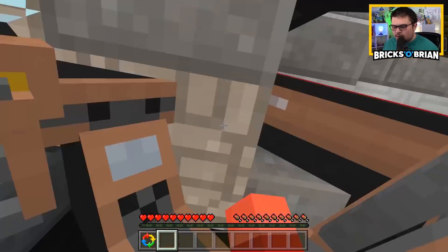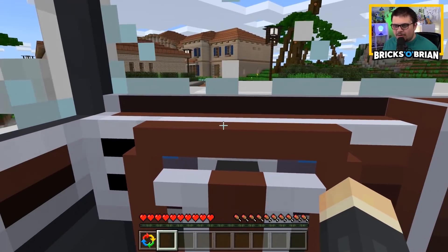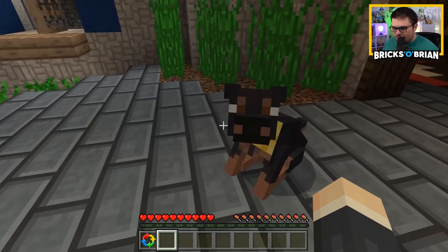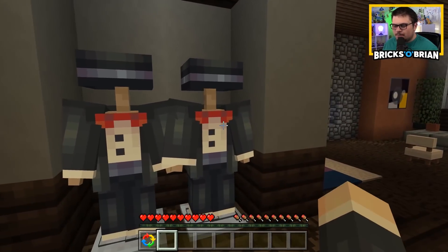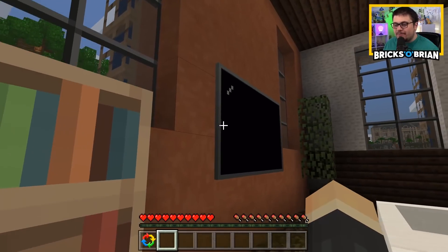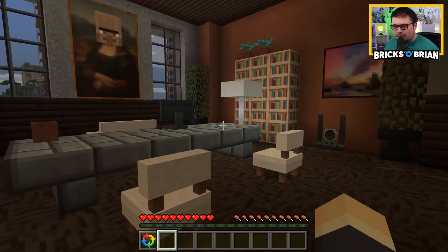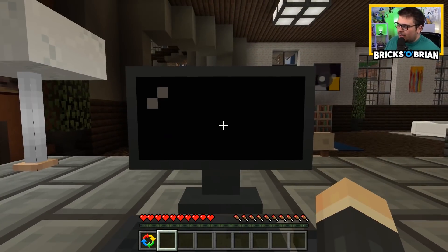That looks like an entirely different mansion over there, so we have quite a lot to explore. I nearly crash-landed this helicopter. I'll land safely and take my Hummer back — that is totally environmentally friendly in every way, shape, and form, definitely 100 percent, definitely does not use a ton of gas. A dimly lit mansion is a good mansion indeed. There are some outfits for the swag dinners we're gonna have with the homies.